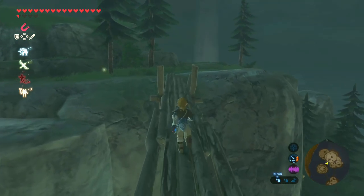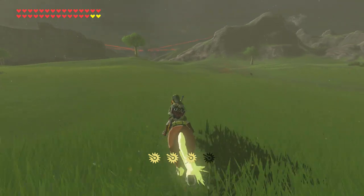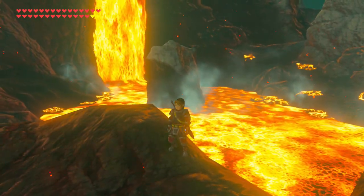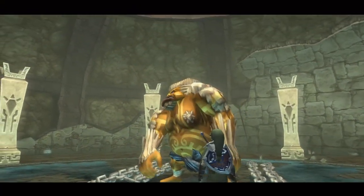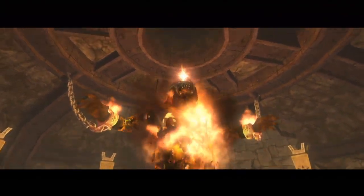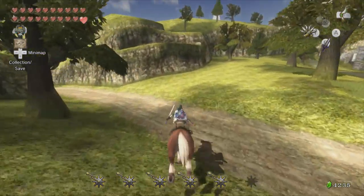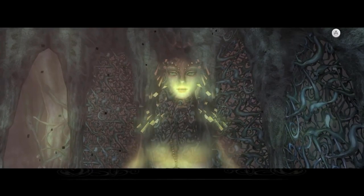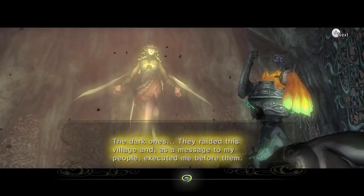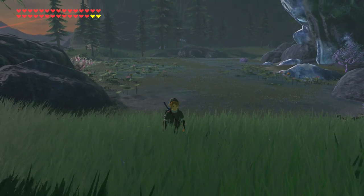Breath of the Wild is known for having many locations named after characters from past games in the series, and Twilight Princess is definitely no exception. In the Eldin region, there is an area called Darb Pond, which is actually named after the Goron Patriarch Darbus, most notably known for transforming into the evil igniter Fyrus, Twilight Princess' second dungeon boss. There are also two other important characters within this game that get locations named after them as well — Prince Ralis and Queen Rutela — with Ralis Dam and Rutela Pond respectively. These two Zoras were prominent characters back in Twilight Princess, so it made sense that they both got locations named after them right near Zora's Domain.